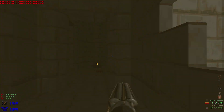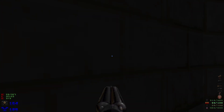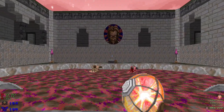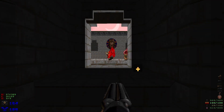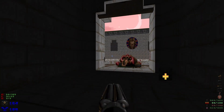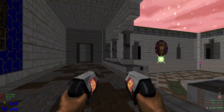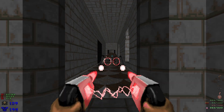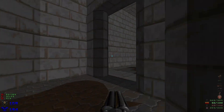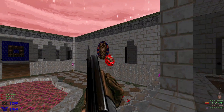Grab all the ammo and head through here. Pull out the grenade, run forward, throw it, and then back out. Head up top and take out this arachnitron - they're firing right away. Make our way around taking out all of the arachnitrons. Hit this switch and hop down to grab these shells.